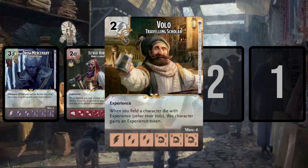The 'make Volo giant' team works by fielding a bunch of really cheap experience characters, and each time you do, Volo gets that much bigger. It's incredibly entertaining to field 11/11 Volos — three Volos in the field all as 10/10s that you only paid two for. You have to invest into all those other experience characters, but the adventurers in this set are actually a ton of fun, so including them feels like a side quest rather than a chore.